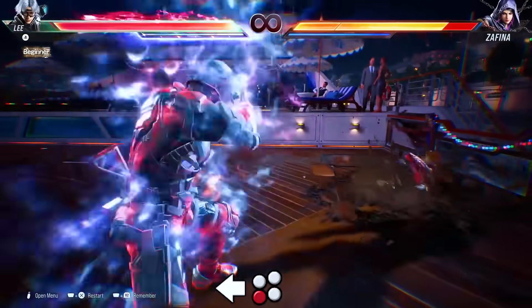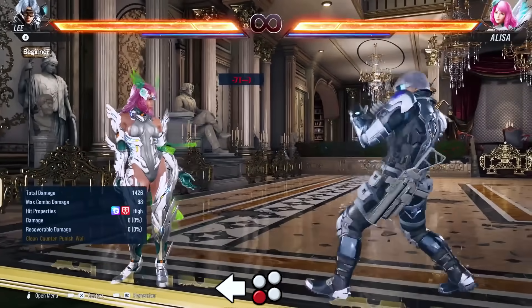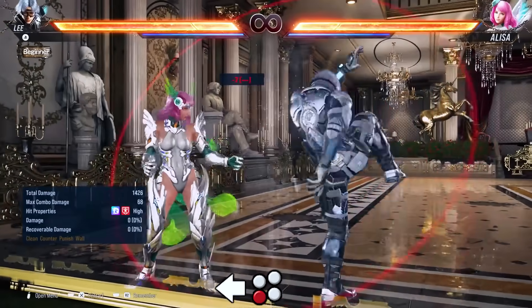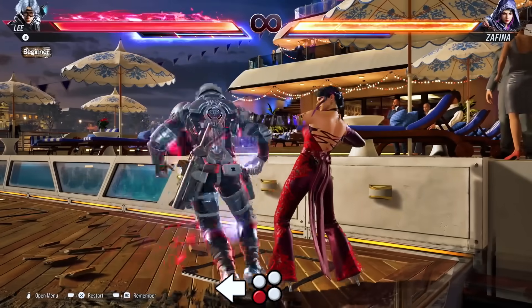Speaking of new moves, he also has back 3 — a safe armor move and Heat engager. It can be ducked as it's a high but it's only minus 7 on block. Potentially a good move to use at the wall as well because it will wall splat. Not bad.